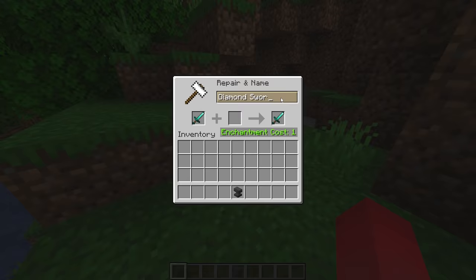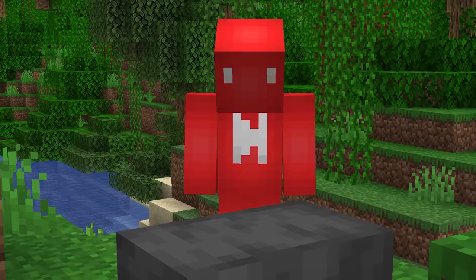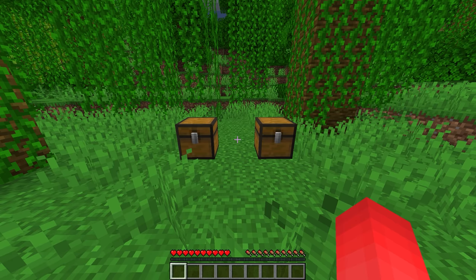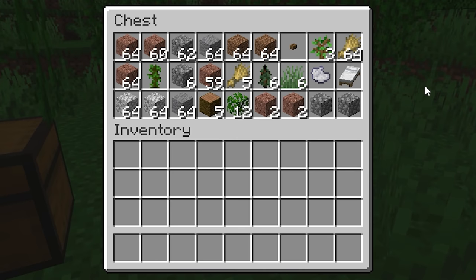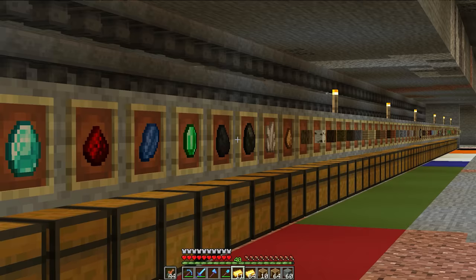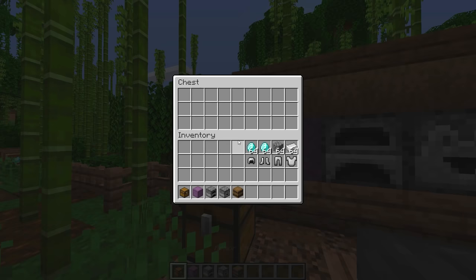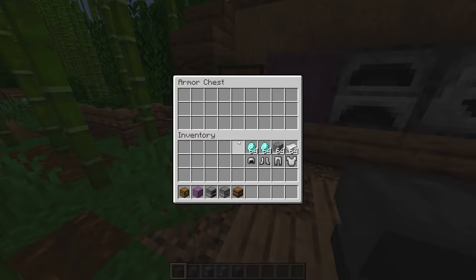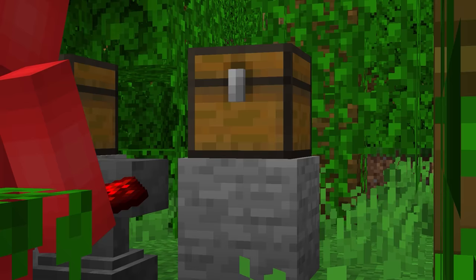Number six: through the help of anvils, every item in the game can be named. But what you might not know is that sometimes those names have special properties. If you want to delineate between your valuables chest and your garbage chest, you don't just have to do that with an item frame. If you nickname a chest in an anvil and then place it down, as soon as you check the inventory screen, that new name is going to be listed right up at the top, making it easier to differentiate between your storage.